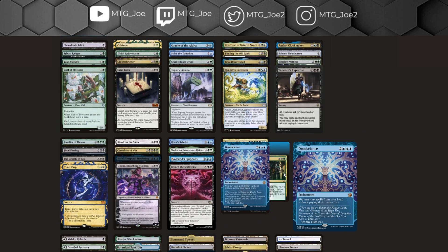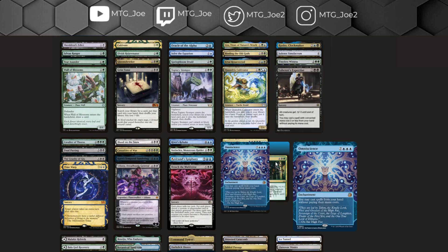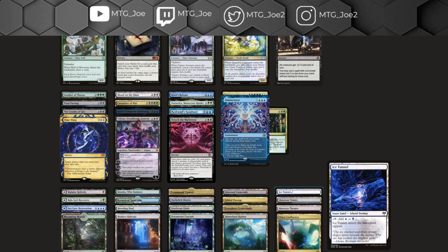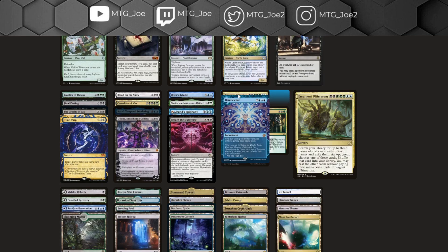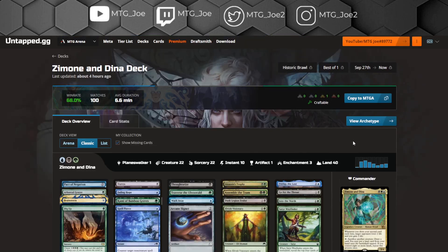Your top end includes Emergent Ultimatum and a split card — the package includes Omniscience, Foreign Klex, and Liliana, which can win you the game on the spot. You also have Breach effects and Casualties of War kind of all mixed into that regard.